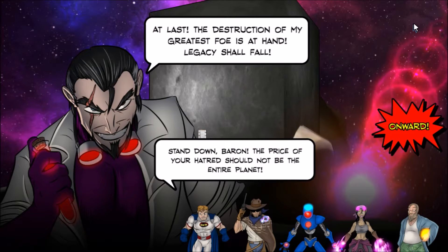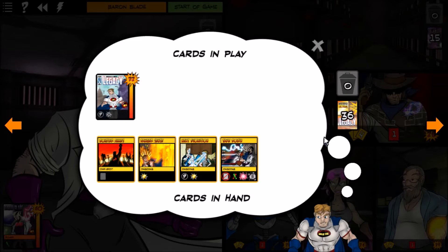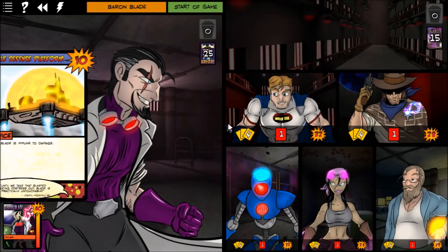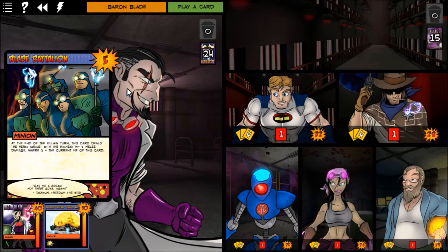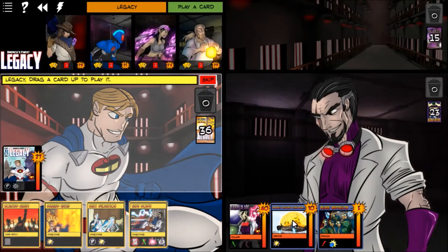The opening narrative plays — 'At last, the destruction of my greatest foe is at hand. Legacy shall fall.' 'Stand down, Baron. The price of your hatred should not be the entire planet.' We start the game. Baron Blade puts out his Mobile Defense Platform, which has 10 hit points, and his Blade Battalion, which attacks Legacy. We cannot damage Baron Blade until we destroy the Mobile Defense Platform.